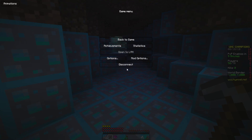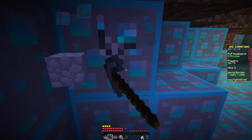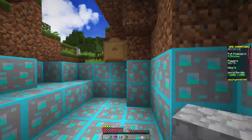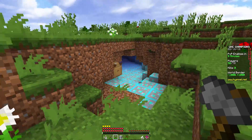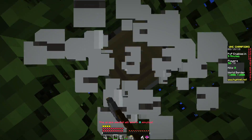Now we have our x-ray texture pack. Full diamond armor. See, this is how you win UHC — just get full diamond armor. With the x-ray texture pack, literally, it shows you where all the diamonds are.